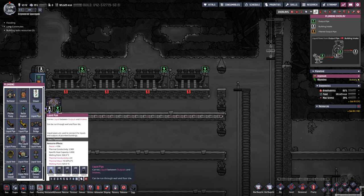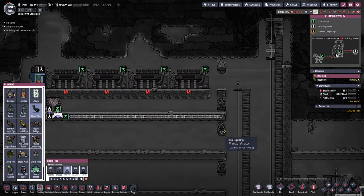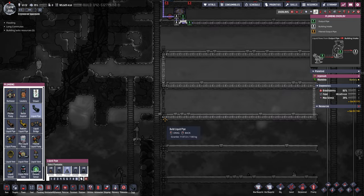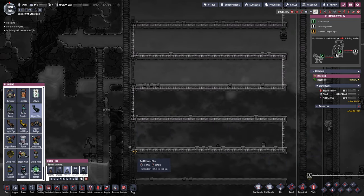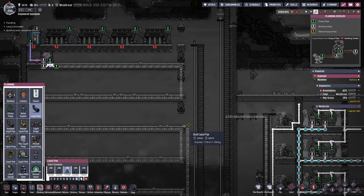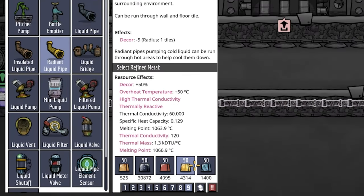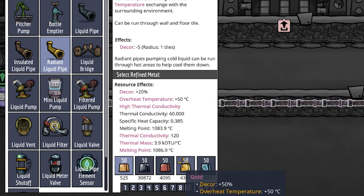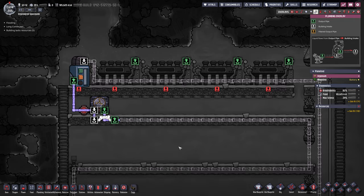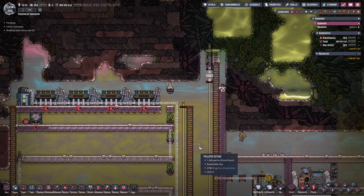We're going to grab an insulated pipe and come all the way along to here, then switch over to a normal liquid pipe with the highest thermal conductivity — which is granite. With the granite pipe we go all the way left and right, back and forth, then straight all the way down. One more row and then we come straight up until we hit this area. We switch to a radiant liquid pipe — gold has the highest thermal conductivity we have right now — all the way over before swapping back to insulated pipe into the input. This is our cooling loop, pretty standard and straightforward.